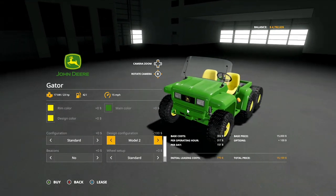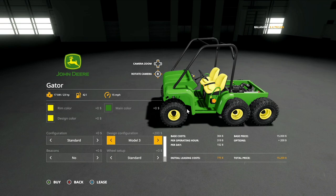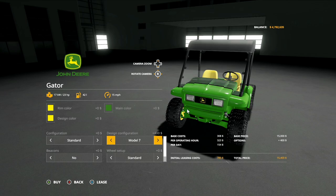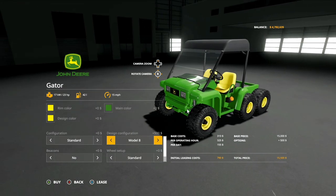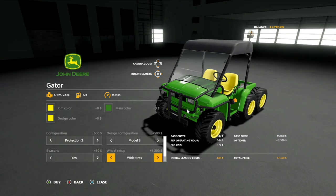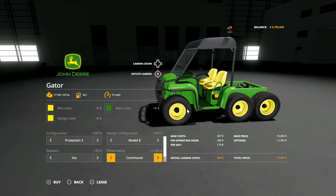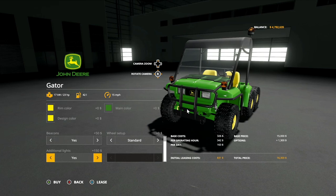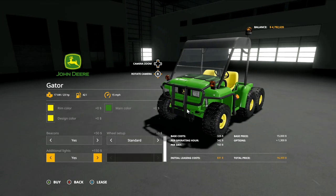Design configurations: we have model one, model two which adds a windshield, model three which adds the roll cage, four which puts the top on it, five which has the roll cage with a windshield, a bigger windshield, top with a smaller windshield, and a larger windshield. So you've got all kinds of options. Beacons: no or yes. Standard, wide tires, and even communal — so you got Nokian tires on there as well. I prefer the standard. And additional lights: no or yes, you can add additional lights to the front.